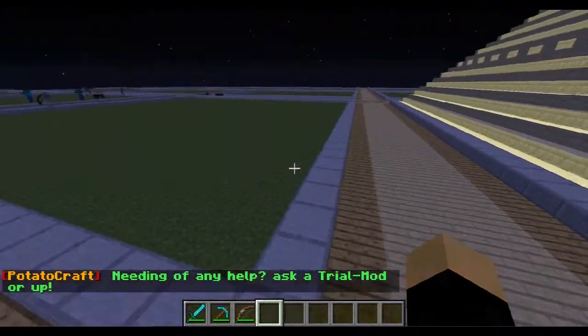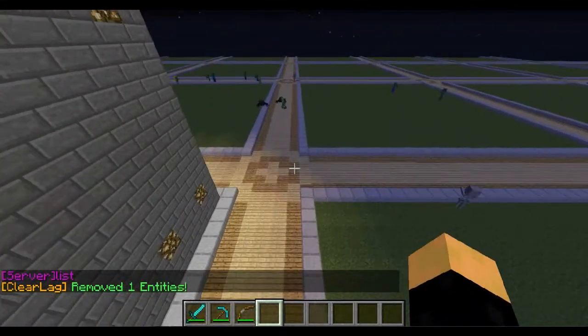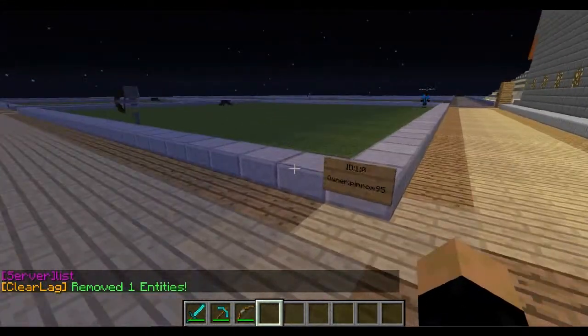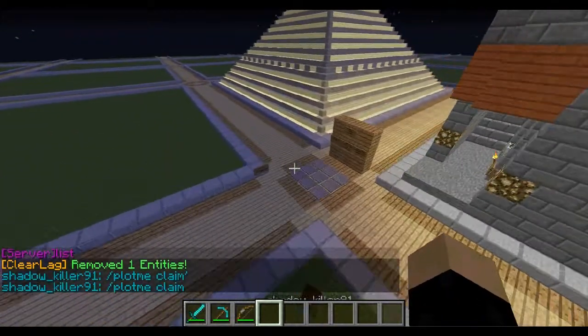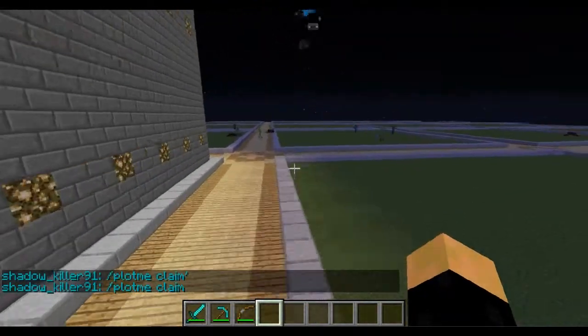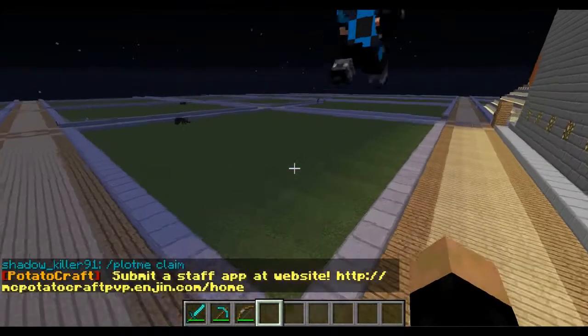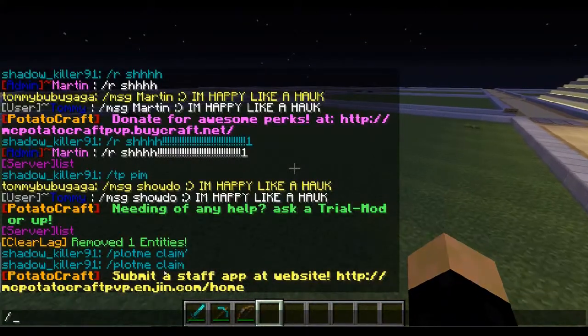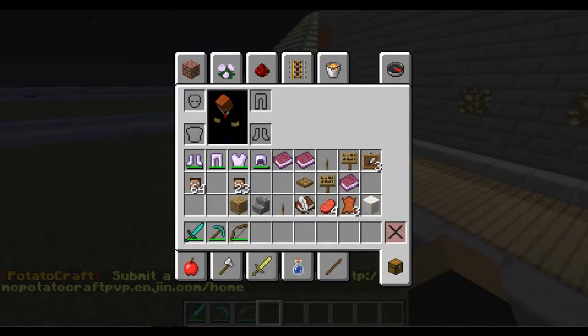I'll show you a few commands you need to do to get started. I've already claimed this one. But just to clarify, what you do is to claim land: slash PlotMe claim. If you just claim this, I think. You can see it in the chat right here. And that's how to claim land.